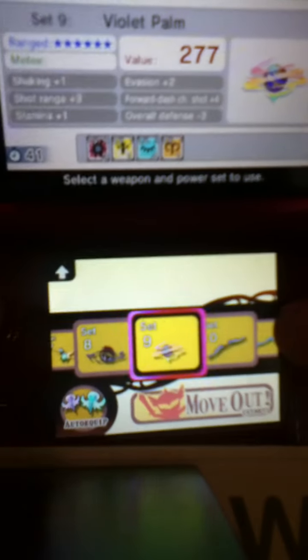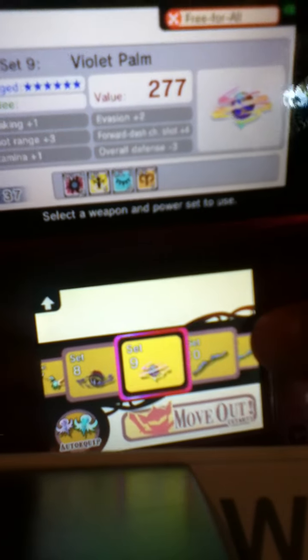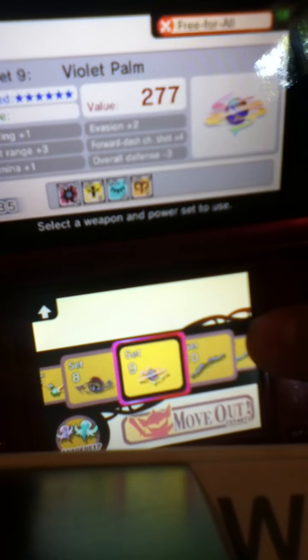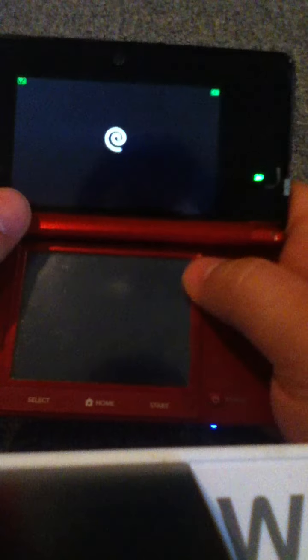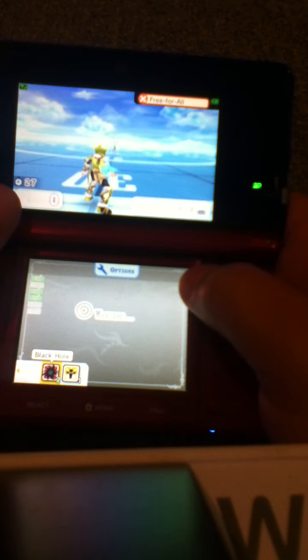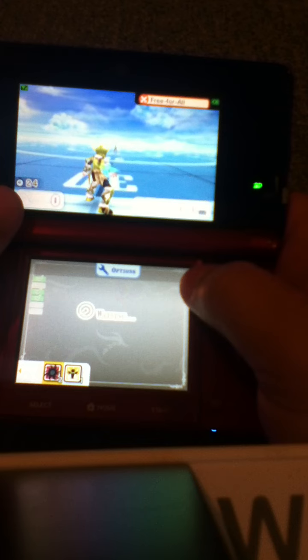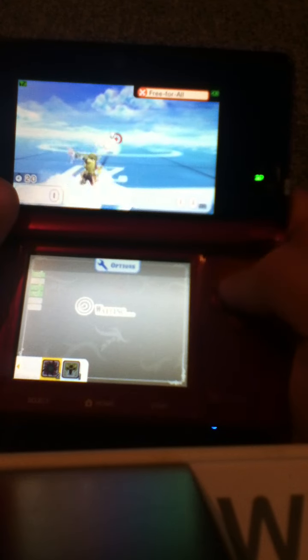I'm using — if you can see — shot range plus three, shaking plus one, stamina plus one, evasion plus two, forward dash charge shot plus four, and overall defense minus three. Overall defense minus three is bad, but I got this with no fusion, so I don't care.